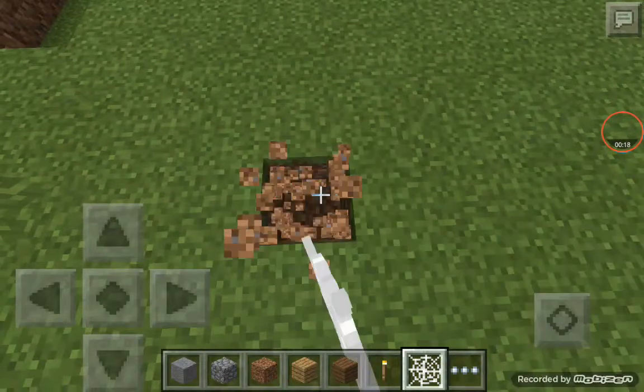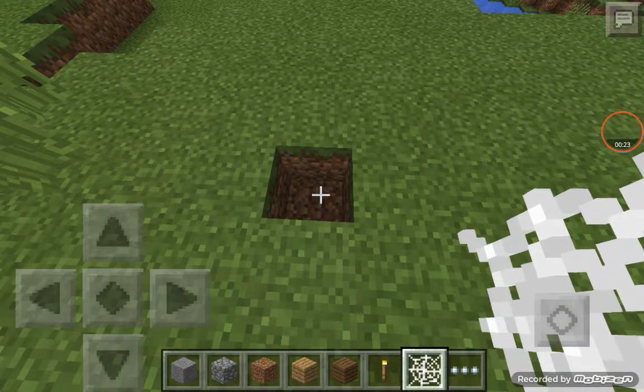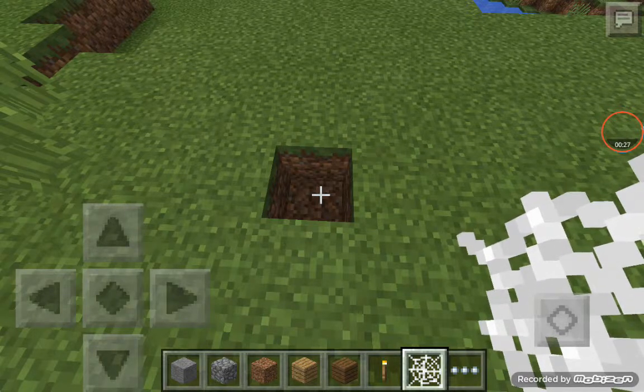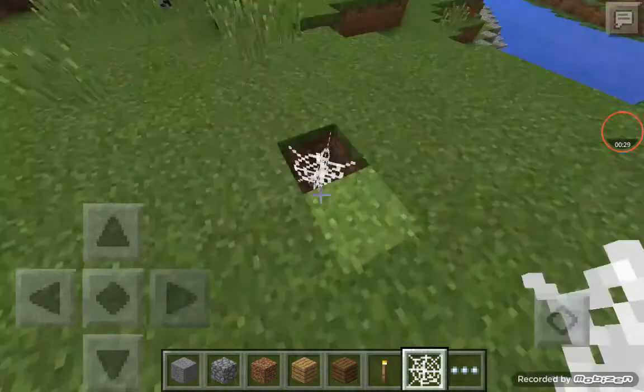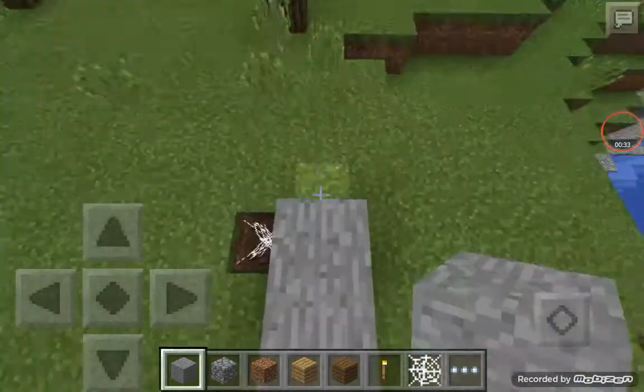So let's get started. First, all you're going to need is cobblestone, one TNT, a bow and arrow, a button, and all that. So first you put the spiderweb down, then you make two, and then you put two.